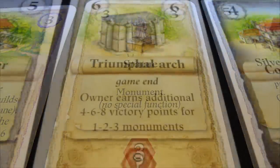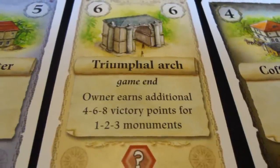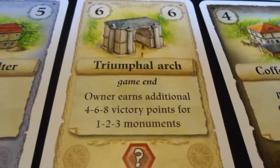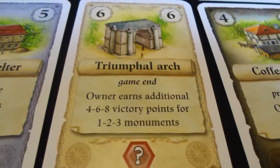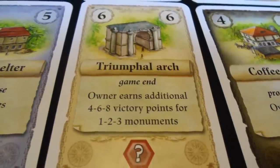One other thing to keep note of is the six-cost city buildings. These are very much in-game bonus scorings — there's a variety of these. For example, one says the owner earns an additional four, six, or eight victory points for every one, two, or three monuments. These are varieties that you can sort of combo off of.